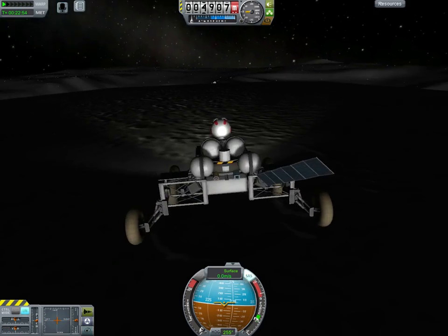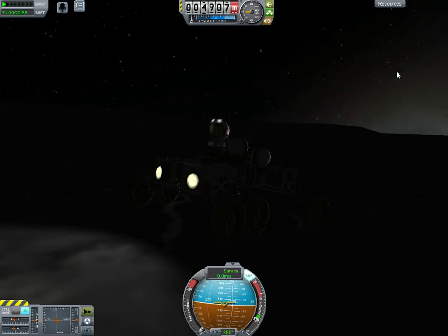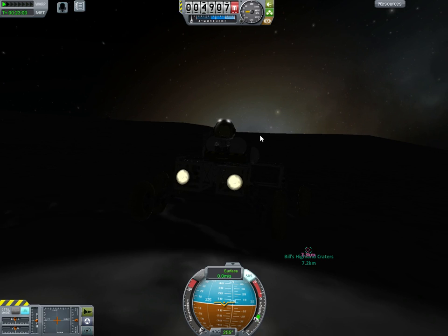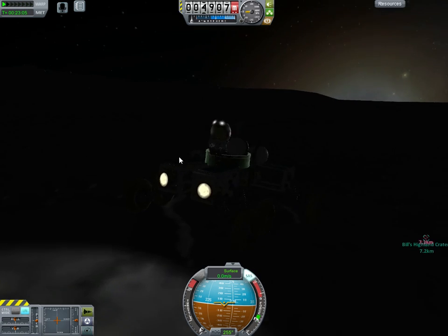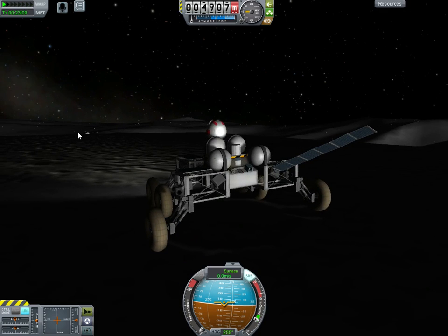So, SAS has been — they've introduced some fun new bugs to it. So that's going to be annoying. Rovers, in theory, are a lot more useful because you can drive around and find new places to take soil samples. But in practice, you can no longer use them in conjunction with SAS because SAS will screw you up. I suppose you can get really used to doing things like rapidly tapping space and adjusting your trim continuously for the whole trip.